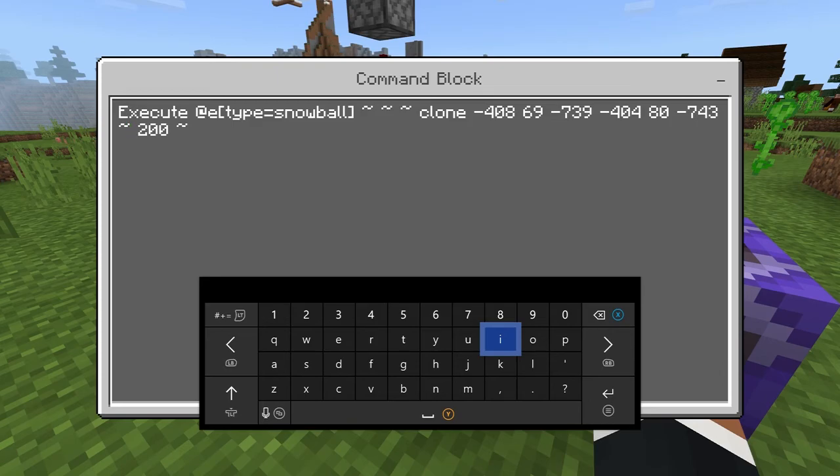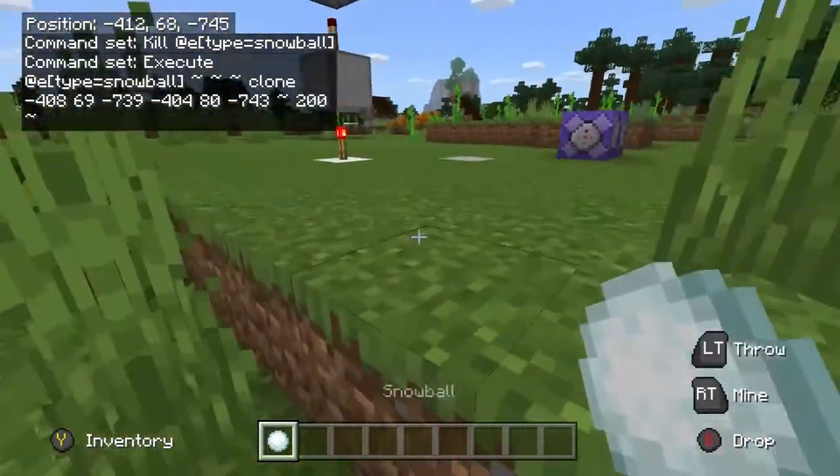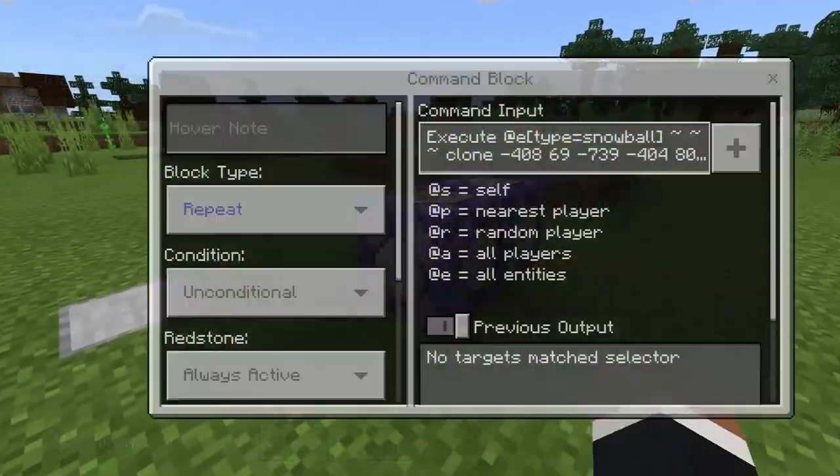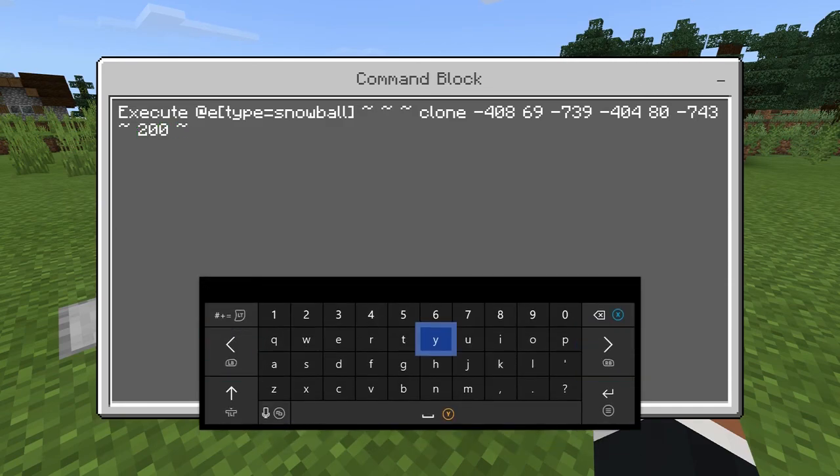This tilde right here is just the relative coordinate for where the snowball is. The 200 is 200 blocks in the air, so this could change — this could be 5 blocks in the air, or whatever the height limit is. I just put 200, I think that's fine. And this is just the other z coordinate.